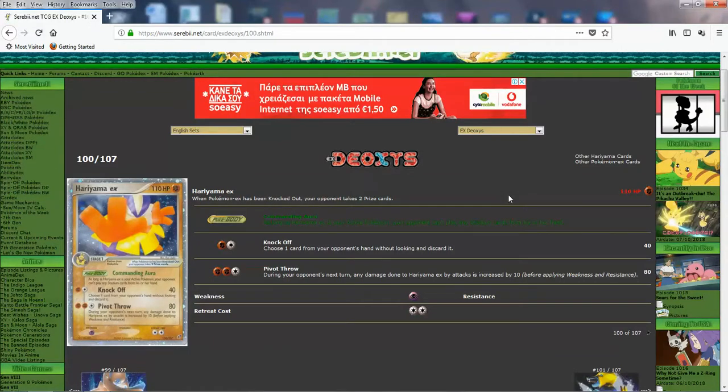Hariyama EX — one of my least favorite EXs from this set. You got Commanding Aura: as long as Hariyama EX is active, your opponent can't play Stadium cards from their hand. A useful disruption body. Its HP is solid at 110 for a Stage 1. It has Knockoff — 40 damage and you choose a card from your opponent's hand to discard — and Pivot Throw, which does 80 but during your next turn any damage done to Hariyama is increased by 10. If you cancel that out, it's effectively like doing 70 for 3 — still pretty solid damage output. Its attacks are respectable, but it didn't have strong energy support back then.